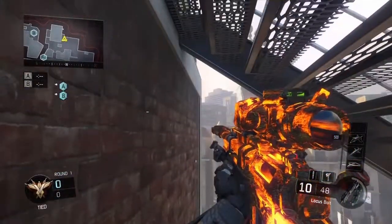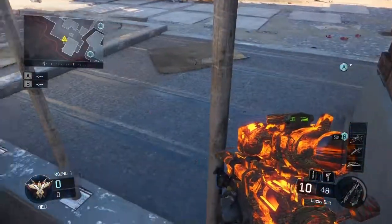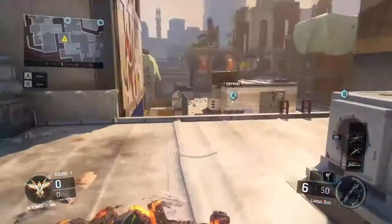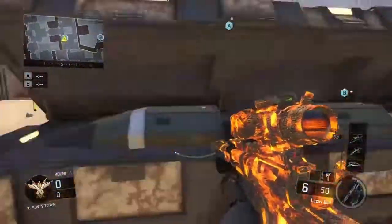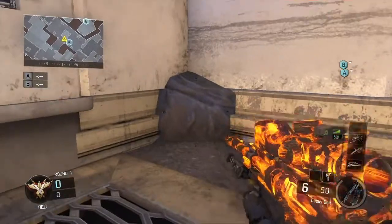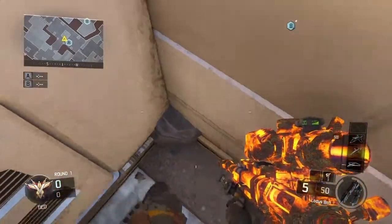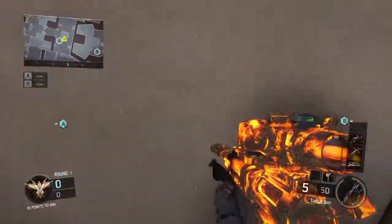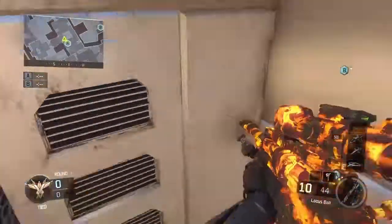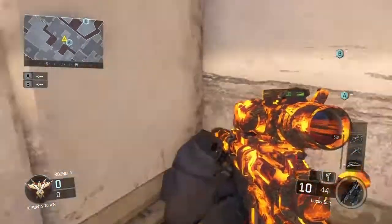I'm pretty sure I don't think I found this, but if I did, holy shit, that would be fucking insane. This is kind of just a rock thing — I don't know what that is, but it's like a rock, I think. I don't know if it's a glitch, but I'm pretty sure it is, cause it's in the wall and it's fucking indestructible.